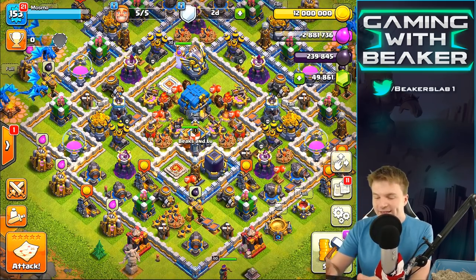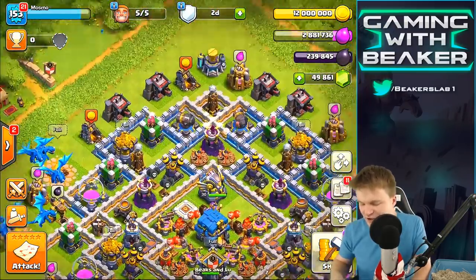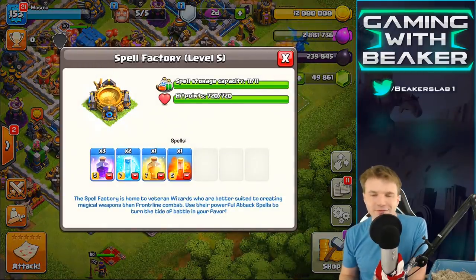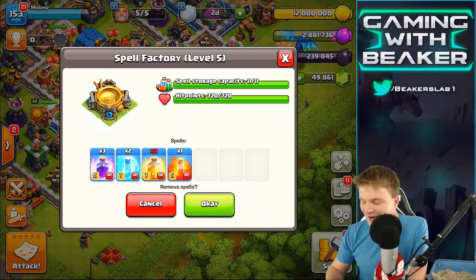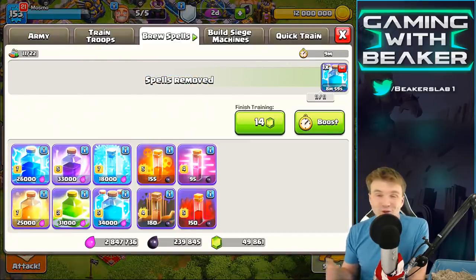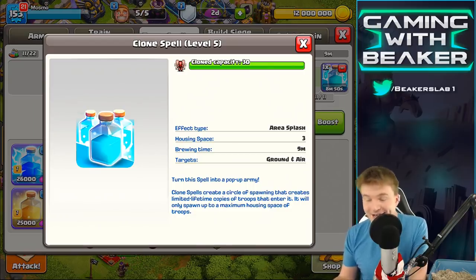Let's do one more where we raid this and try to get an even better raid. I should change the spells. I don't think I really need a heal spell so let's take out one of those. And what if we take out one of the freeze spells and put in a Clone just for fun? What does Clone do as far as spaces? 30 — okay, so that'll clone one of the Electro Dragons. Sure, why not, let's do that.